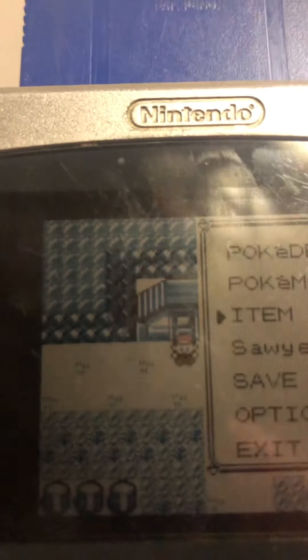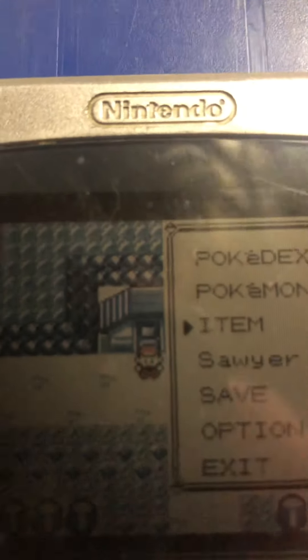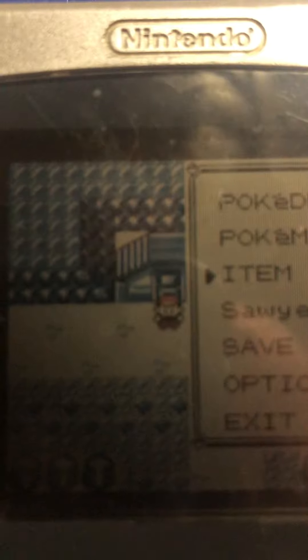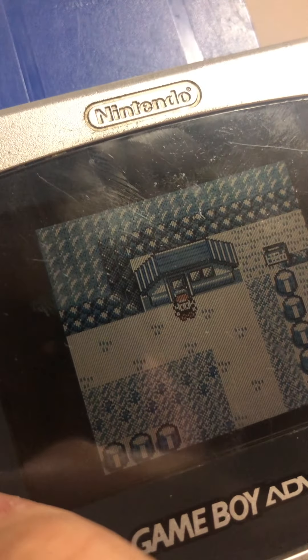You're supposed to find this specific trainer. I can't really check because I don't have my town map on me, but you go to Celadon and go through the tunnel. There's a trainer right there, right below me.